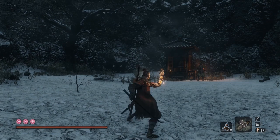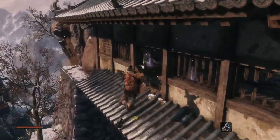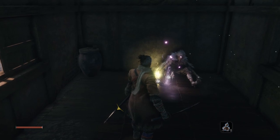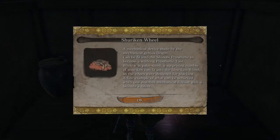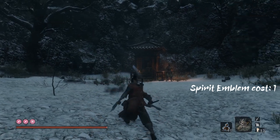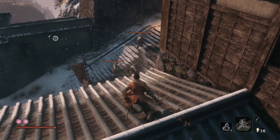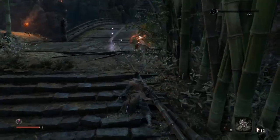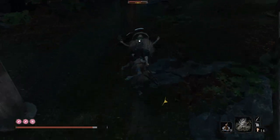First up is the Loaded Shuriken. You find this item at one of the gatehouses in the Ashina Outskirts, right before the fight with General Naomori Kawarada. In the second floor is a body of a nightjar ninja that holds the shuriken wheel — your standard throwing ninja stars — that when used makes Wolf throw one in a straight line to a very long distance. The Loaded Shuriken can be used to kill weaker unaware enemies, interrupt casts, and is especially strong against jumping enemies.